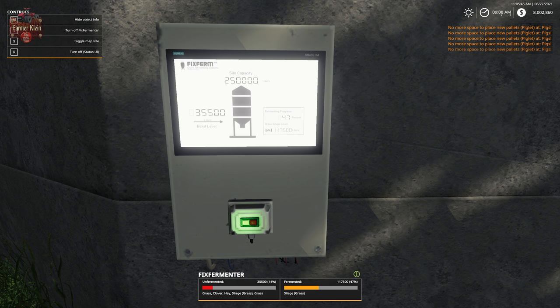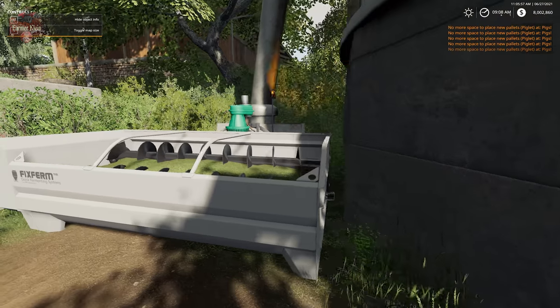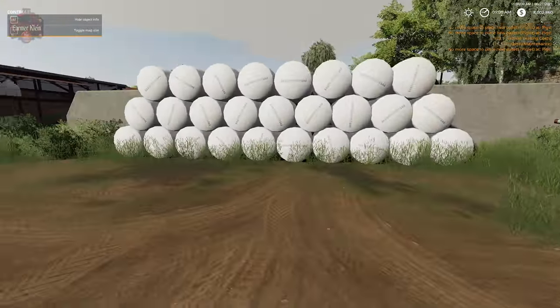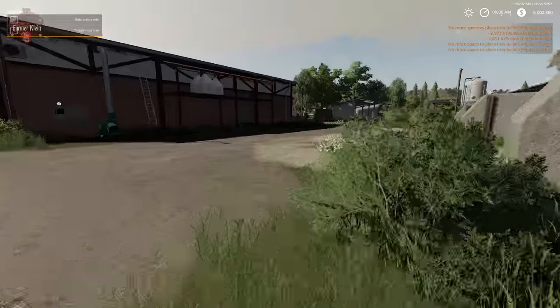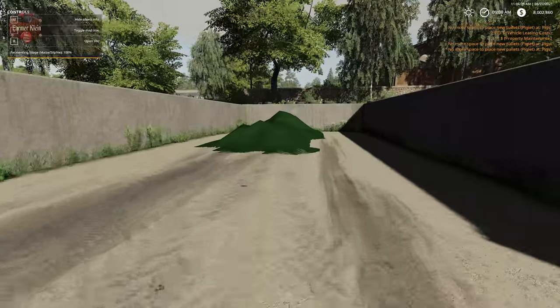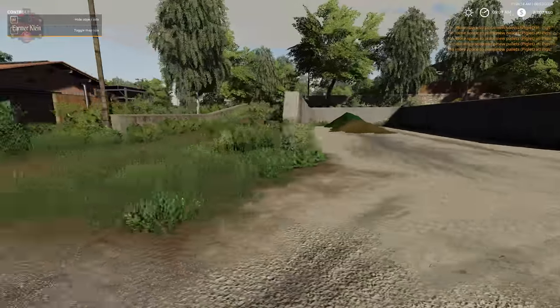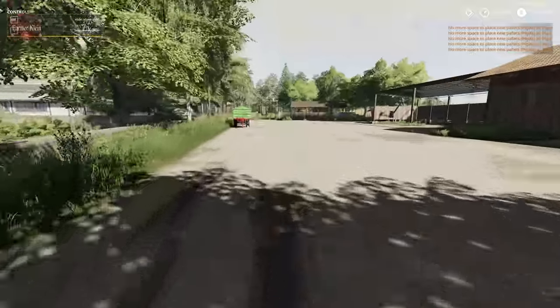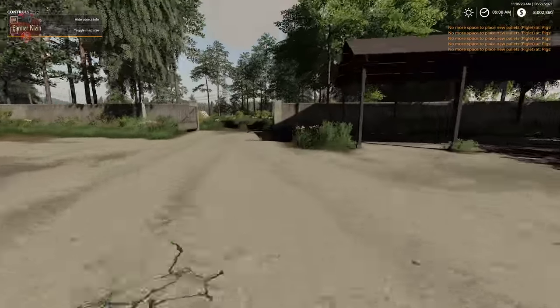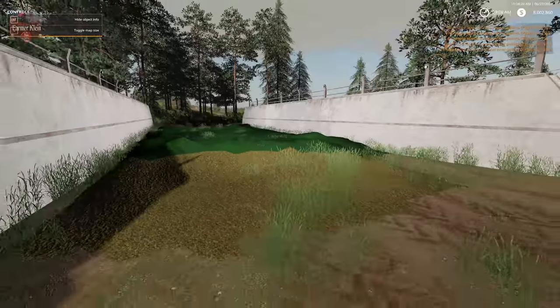We have 117,500 liters of silage and just 35,000 liters left to process in the fix fermenter. Our grass bunker is ready to go, our maize bunker down here is ready to go, and no doubt our bunker up by the cow area is also going to be ready to go, because it seemed to be ahead of the others.